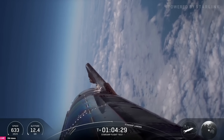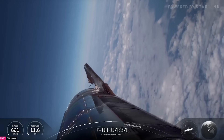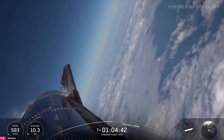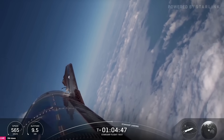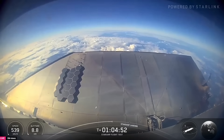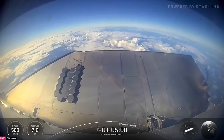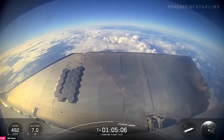Coming up in just a little under two minutes, we're going to do the flip and the burn. We're only using those three center Raptor engines — the sea-level ones that can gimbal, that can move around and steer. Dipping the nose down a little bit. Two of our engines chilled in, waiting on one more. We'll attempt to use three engines for that initial flip, eventually going down to just two Raptors for the end of the landing burn.